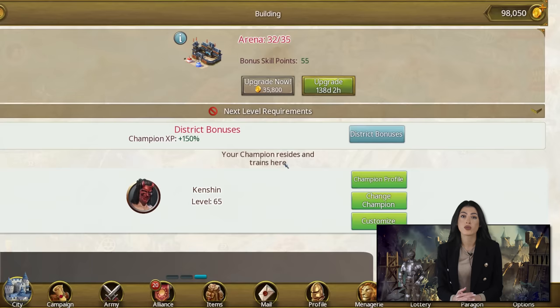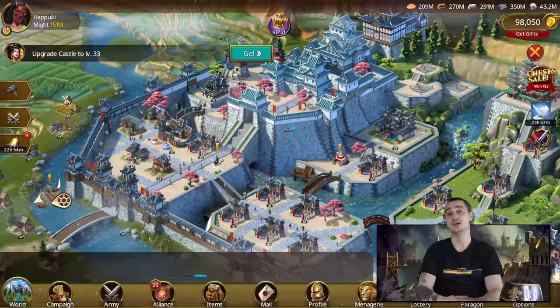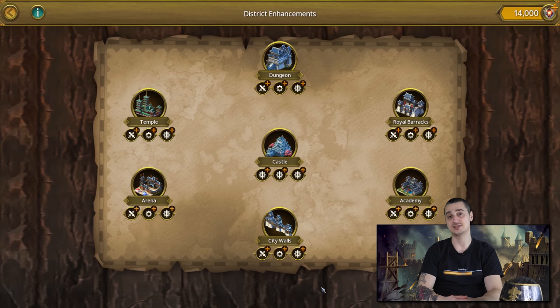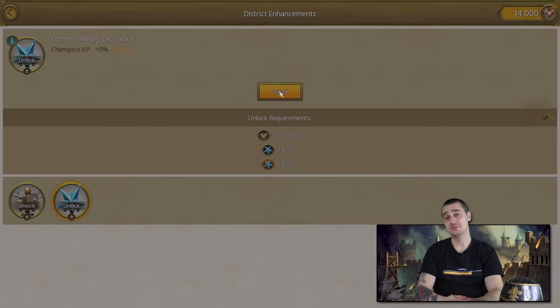Pay attention — this is really important. In order to maximize your XP gain you need to utilize all available permanent and time-limited bonuses. You've already prepared your equipment items, so that's one. Two is the bonus from your castle's arena district — you can see it if you click on the arena inside your castle. The size of this bonus depends on the level of the structures inside the arena district, so keep upgrading those buildings. The third bonus source is the uncommon military decoration, a district enhancement item for your arena. You can find it in the district enhancements menu when you click on the second arena enhancement. Make sure to equip this item before you start farming champion XP.